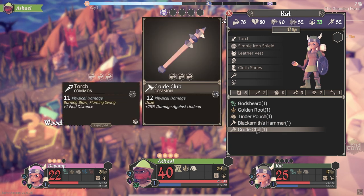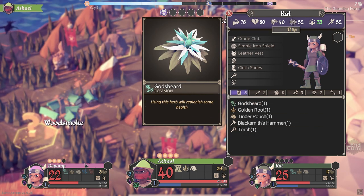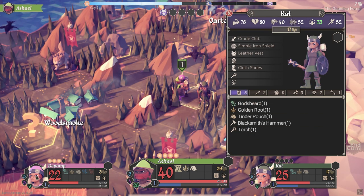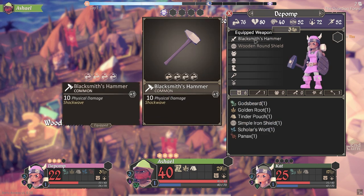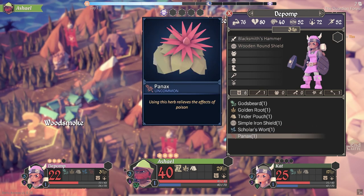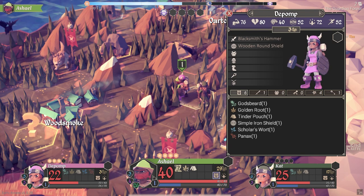Let's see what the Crude Club does - 12 physical damage and a delay attack. That would be better than the torch which didn't seem to do well. Pomp has a blacksmith's hammer that does 10 damage so the torch is slightly better but I like the hammer more. Health check: 22, 40, and 25 HP. I don't know how Shale has managed to do so well!